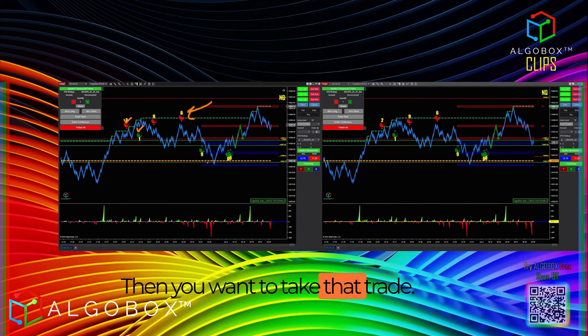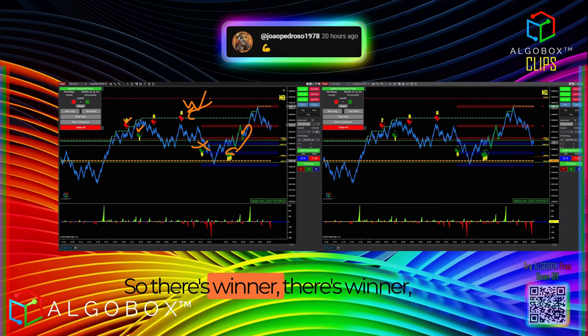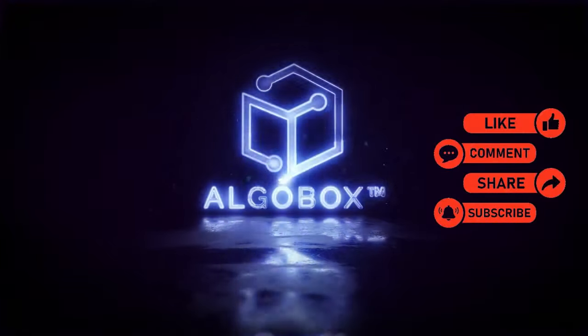You do your cadence — one, two — and let's say that one was three. You want to take that trade. Maybe this one fails, that one wins, and then you take — winner, winner, winner, chicken dinner, boom, you're done. Make sense? Then you look for a bonus trade and execute it on your own.